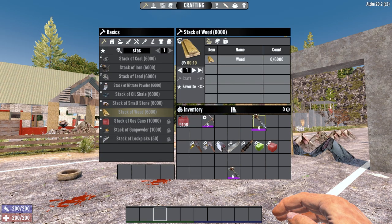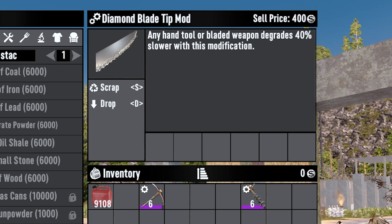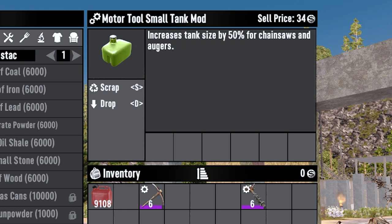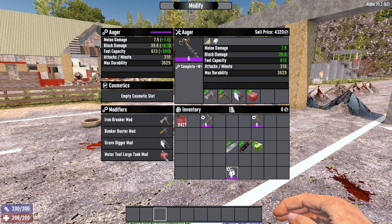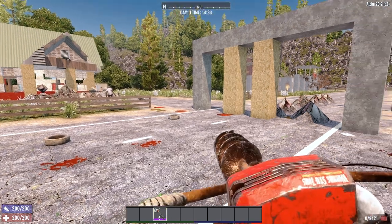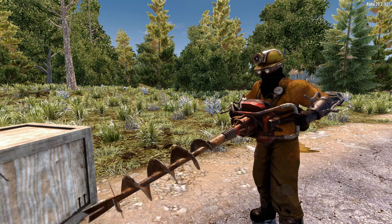For tool mods: the Iron Breaker increases damage against iron and lead by 15%, the Bunker Buster increases damage against stone by 15%, the Gravedigger increases damage against dirt by 15%, the Diamond Tip Blade mod increases durability by 40%, and the Small and Large Motor Tool Tank mods increase fuel capacity by 50% and 100% respectively. You should put the Iron Breaker, Bunker Buster, and Gravedigger on your auger — they each increase base auger damage by 10% — then combine with either a Diamond Tip or Fuel Tank mod for an extra 10% damage plus their individual bonuses.